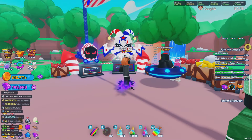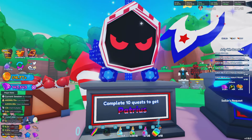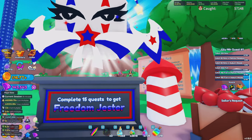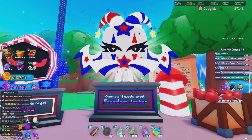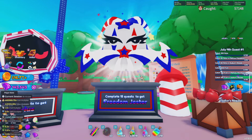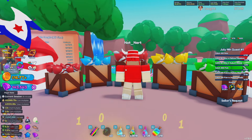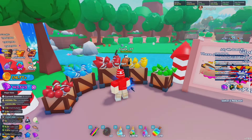Over here you can start your brand new quest line where you can get both of these pets. If you complete 10 of these quests you'll be able to get the Patriots pet, which doesn't really look the best — it kind of just looks like a retexture. Then over here we probably have one of the coolest looking pets in the game so far, called the Freedom Jester, where you have to complete 15 quests to get it. I'm guessing we'll also get a bunch of the new potions from doing these quests, so I highly recommend getting these done as fast as possible.